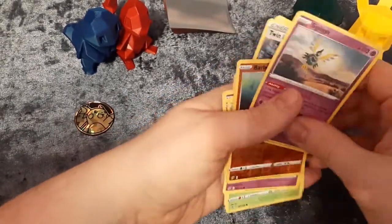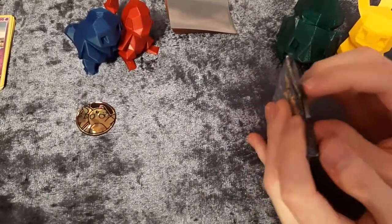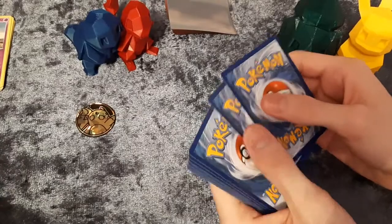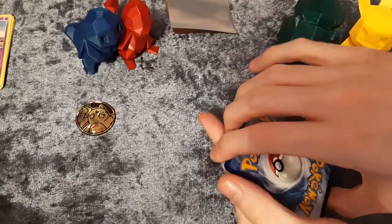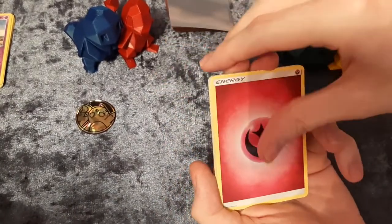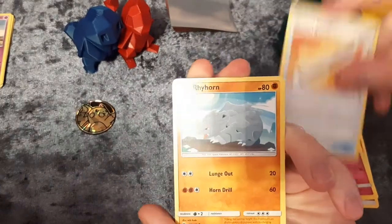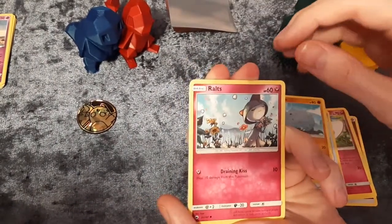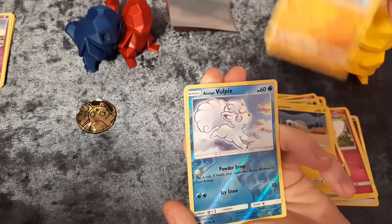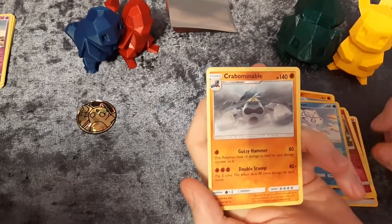I've got the Pokeball pack, just ripped it straight open. One, two, three, four — Water energy. We've got Ribombee, Wishiwashi, Baton, Raihorn, Ralts, Tangela, Tynamo, Crabrawler — there we go, Vulpix! Reese's reverse holo is Vulpix, and the rare is a non-holographic Crabominable.